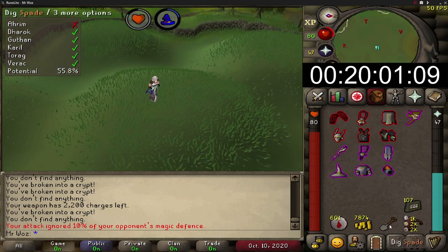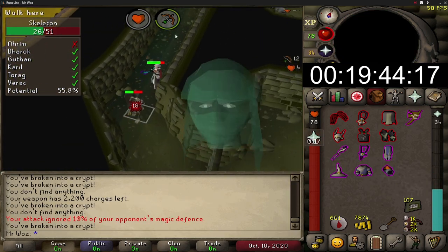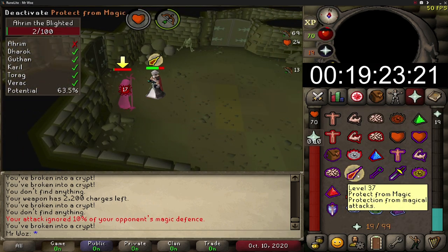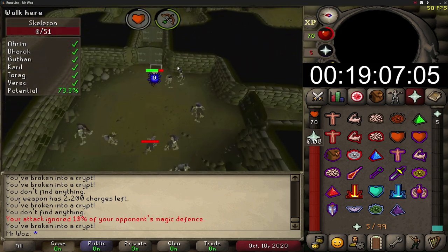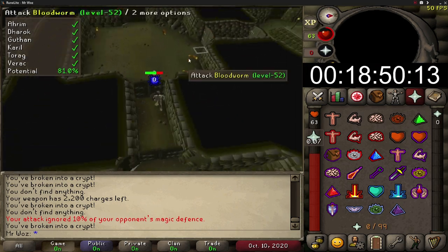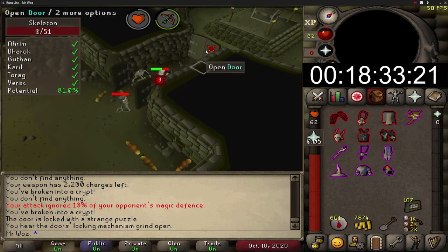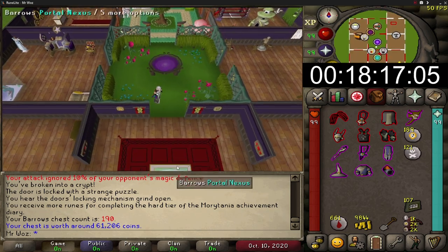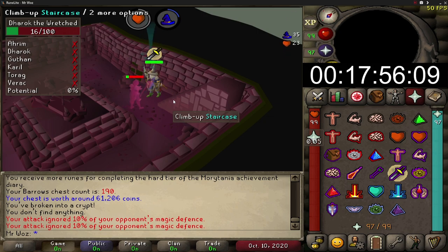Be fairly fast in the tunnel as monsters can attack you while doing the puzzle. Once you've killed all the Barrows brothers and got enough potential, loot the chest — hopefully you'll get something good. It's possible to get more than one Barrows item per chest; I've had three pieces in one chest a few times. After looting, the tunnel will start shaking and you'll begin taking small amounts of damage, meaning you'll need to teleport out to bank and regenerate your stats before starting again.